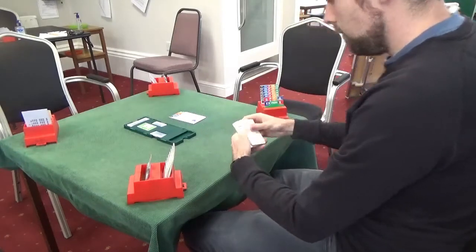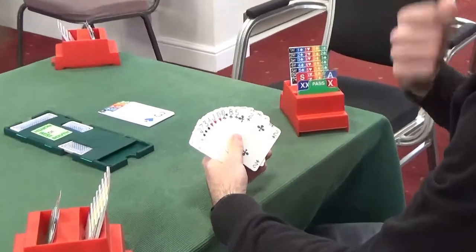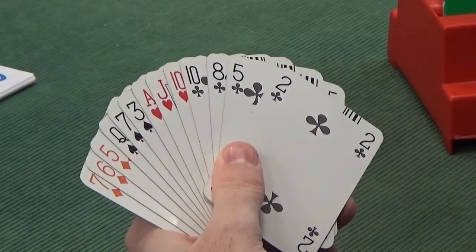Now to South, directly after the 3 spade bid. South has an easy bid — much easier than East. No questions here. We haven't got anywhere near enough points to double, not the right shape, no long suit, nothing. So a nice and easy pass.